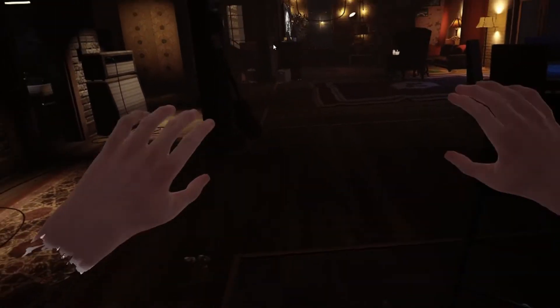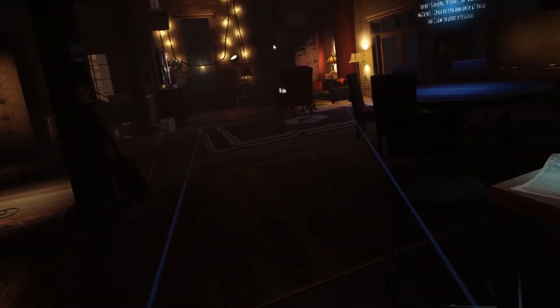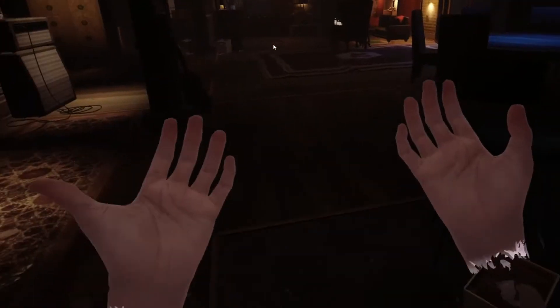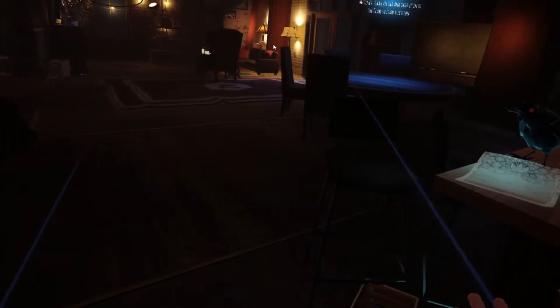Hey guys, welcome back for another video. We are doing some Unspoken today. Believe it or not, I have not really played this game that much — it's not because I don't like it. When it first came out the physics weren't as good compared to now after a couple of updates. I keep noticing my right hand keeps slipping back and forth, while my left side is fine. It could be due to the software side since I don't notice that as much in other games.